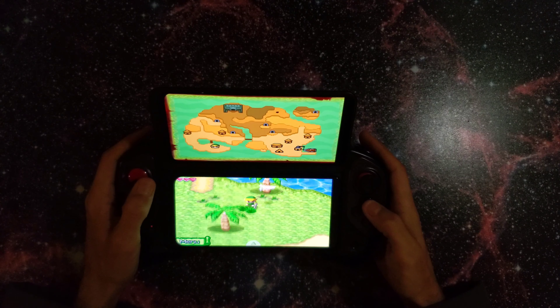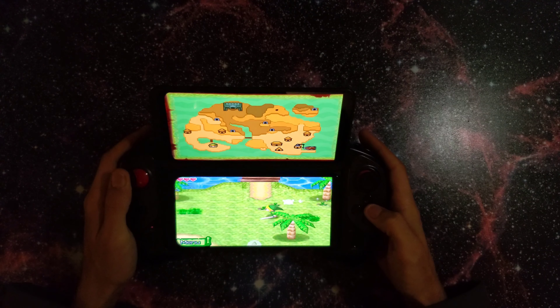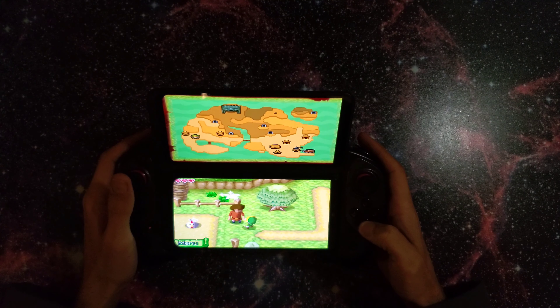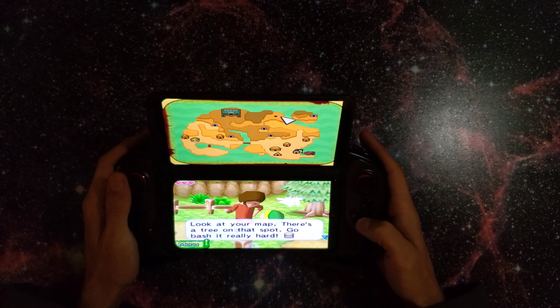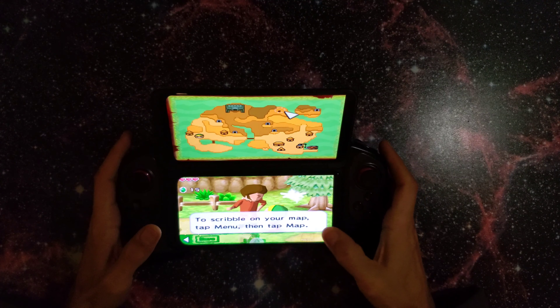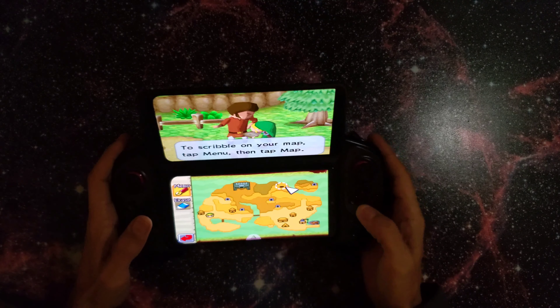Evidently I got the sword, so I don't got to count out these trees — there's seven of them, for those who might forget. There's probably nothing here, so we'll just continue on. Let's see what this man's saying. Look at your map — there's a tree on that spot, go bash it really hard. I'd recommend that you jot that down on your map before you forget it. To scribble on your map, tap the menu. Yeah yeah, we get it. There, we scribbled some. We good son, thank you. Let's continue on our way.